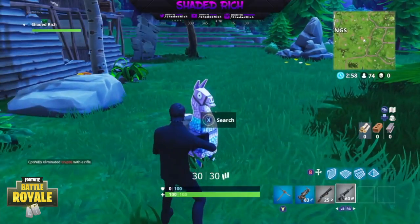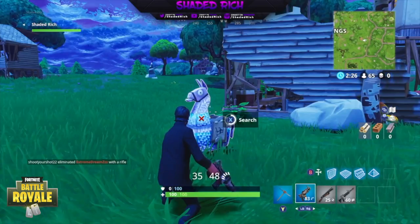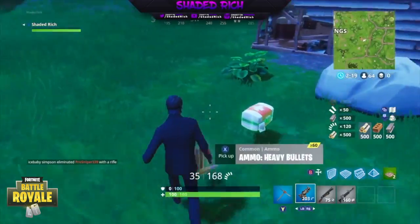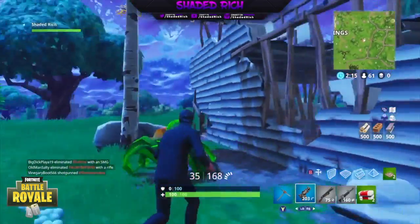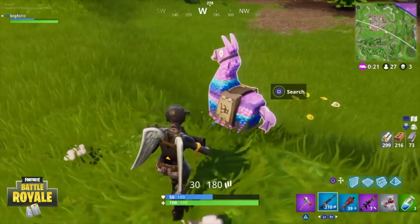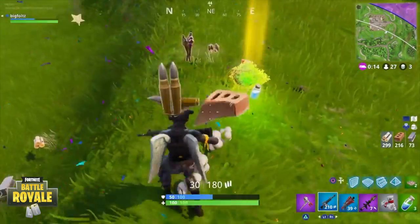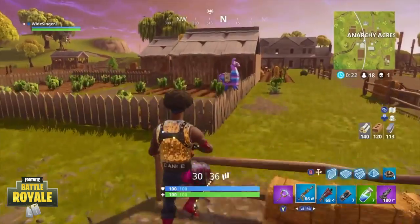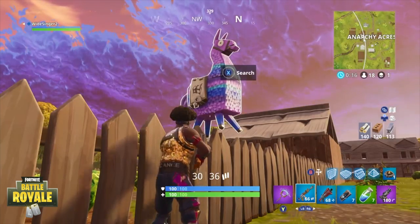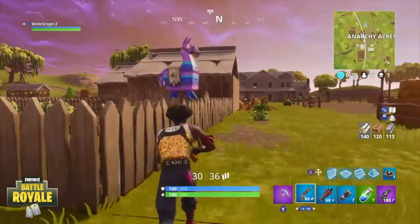Oh we found the llama guys, we did it! Once it pops, it has so much loot — look at all the wood I just got, 500! It is beautiful. Two traps! So I'll play that again — I get absolutely tons of loot. Let's look at exactly what I get: 500 metal, 660 bullets for the heavy, loads of shotgun ammo, and loads of rocket ammo.